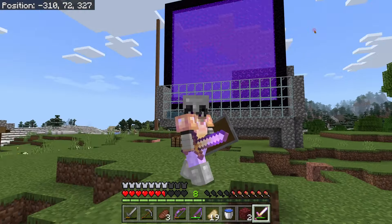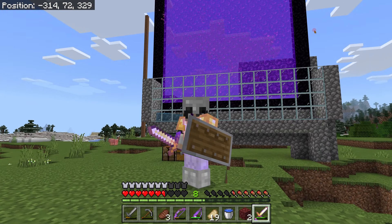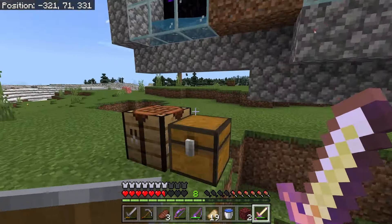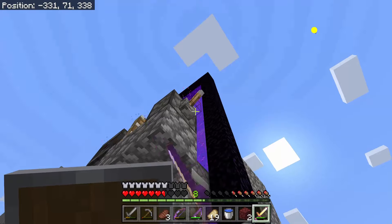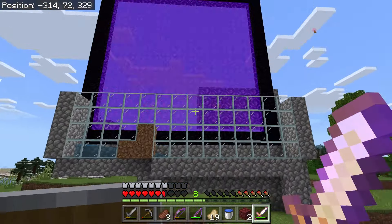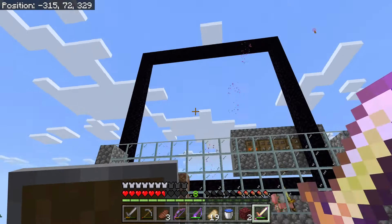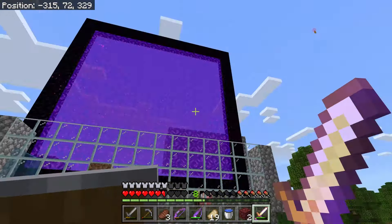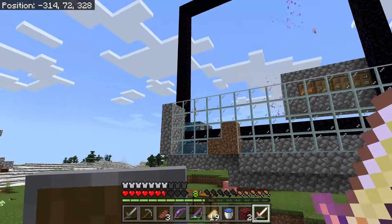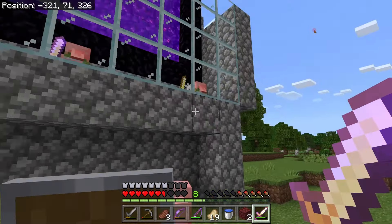In order for us to get stacked inside the game, we're going to need one of these bad boys — the zombie pigman farm. How this works is that zombie pigmen have a percentage where they're able to spawn in from just opening a portal. What this thing does is make a whole bunch of these zombie pigmen come together so we can harvest their souls when they fall down that pit of doom.